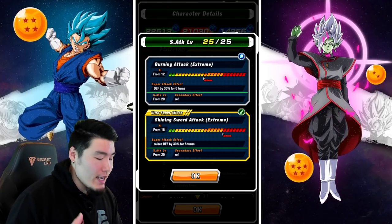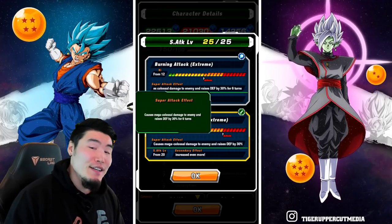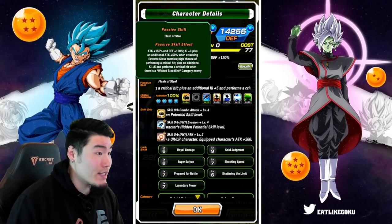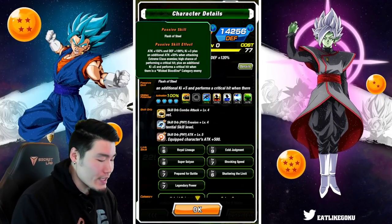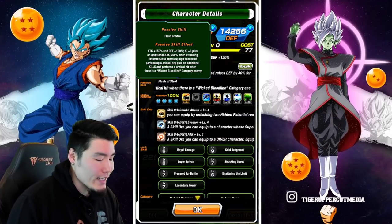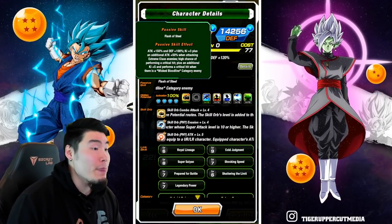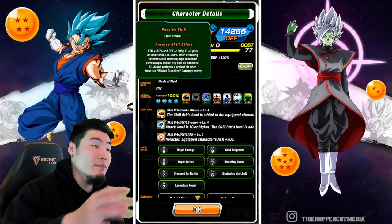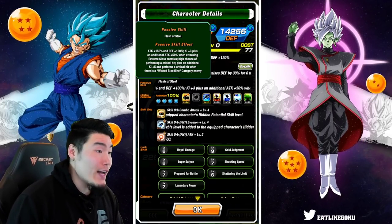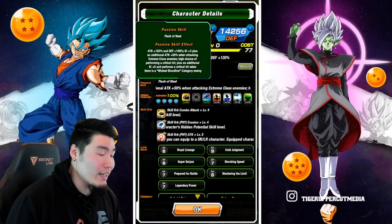His 18 ki super causes mega colossal damage and raises defense by 30% for 6 turns. His passive is attack plus 150% and defense plus 100%, ki plus 3, plus an additional attack plus 50% when attacking Extreme Class enemies, and a high chance of performing a critical hit — just like before the EZA, it's 50% — and ki plus 5, and performs a critical hit when there is a Wicked Bloodline category enemy.